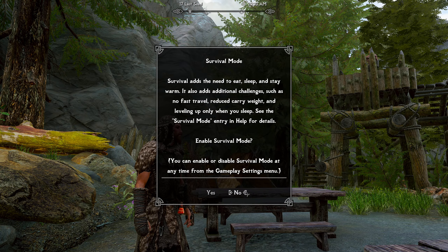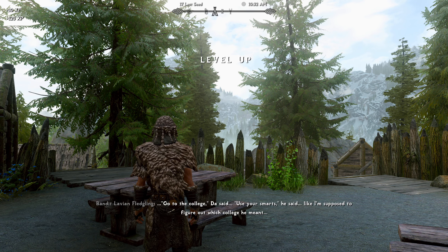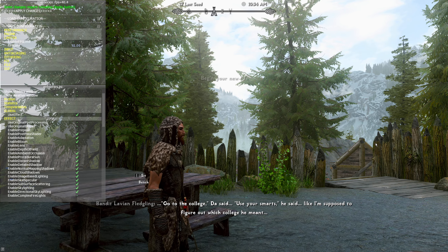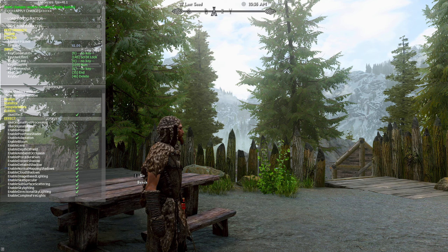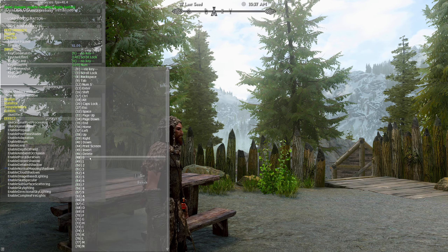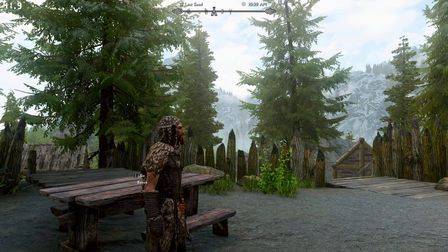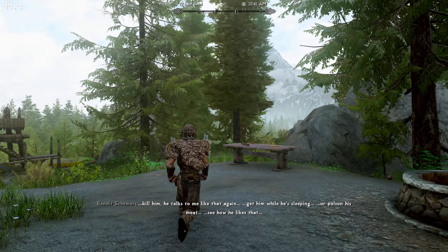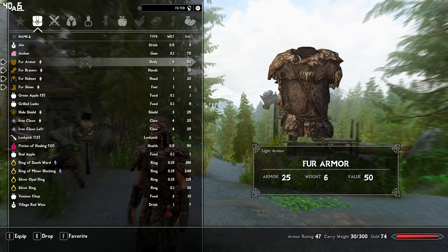Let's see what ENB survival has. We are playing on 4K. There's ENB controls. Let me change my control over to show FPS. I don't have a numpad — I have a 60% keyboard. So we got the FPS showing. We're playing on 4K, recording in 2K. We'll see how the performance goes — probably closer to 50 or 60 FPS if I was playing on 2K or 1080p for sure.